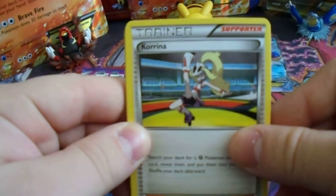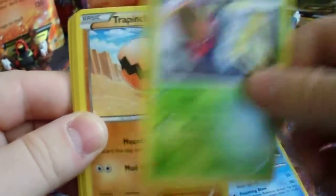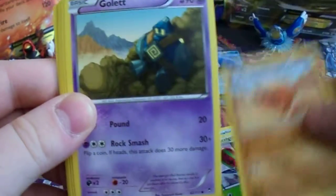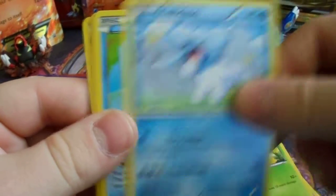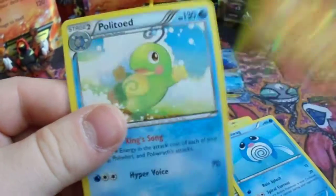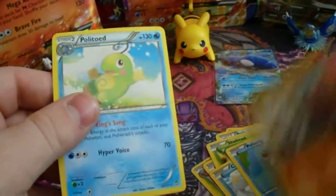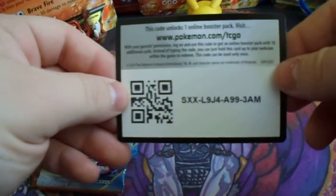I'm going to go through the packs now. We start off with a Kirlia, Poliwirl, Exeggcute, Trapinch, Golett, Shelmet, Cubchoo, Poliwag — the rare versus a Machop — and the rare is a Poliwhirl non-holo. And as you can see, Furious Fist. Please only take one code card at a time so there's enough for everyone.